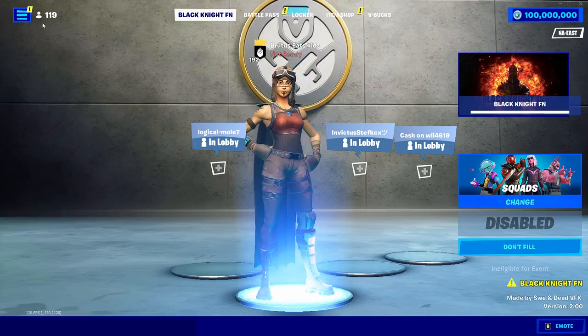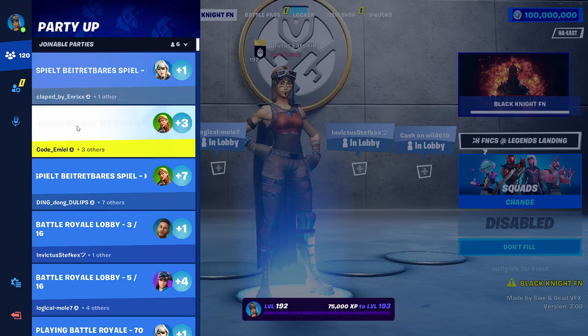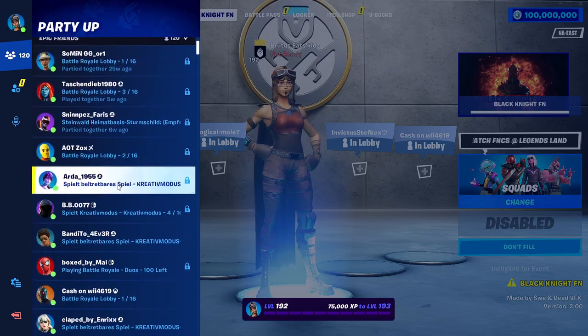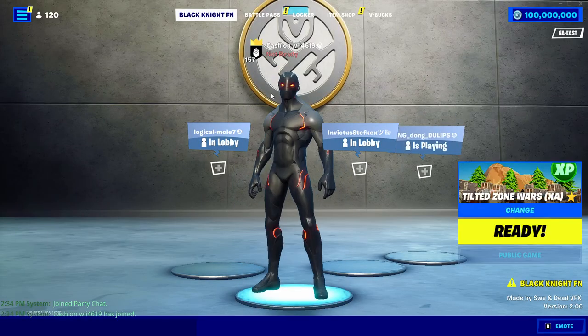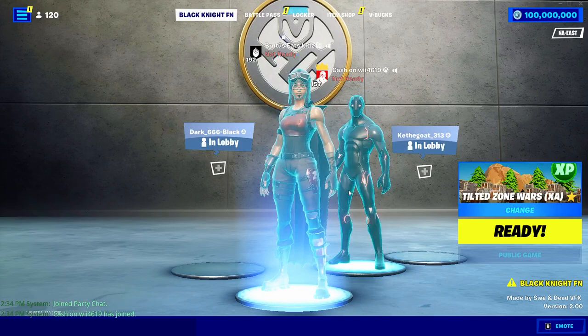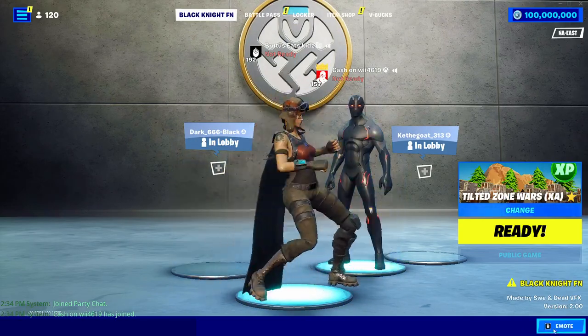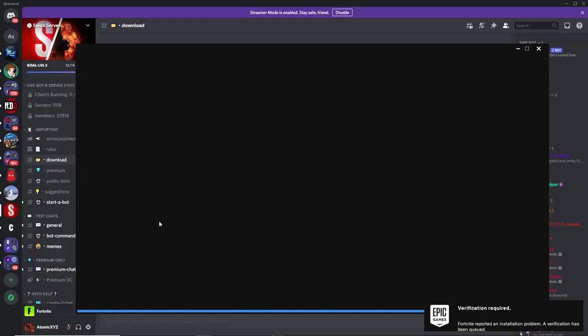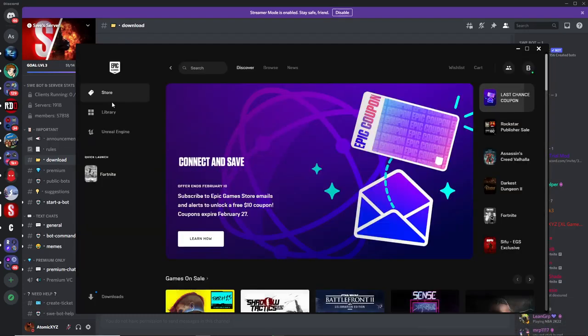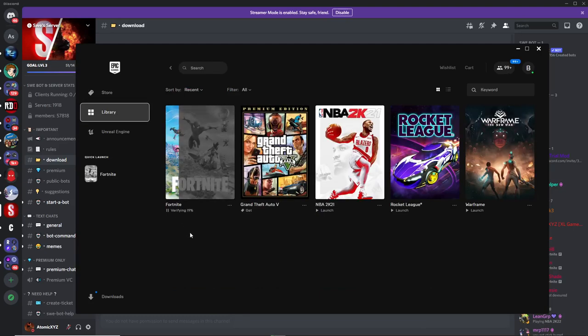Since this is a hybrid server, you can also join your friends. In your friends menu, you'll have all your friends that are in the game and you'll also be able to join them in the lobby. If you join someone, they'll be able to see your skin in the lobby — you can do all the emotes and everything. Once you exit out of the game, you'll see a verification on your Fortnite game. Just wait for this verification to get to 100% and then you'll be able to play normal Fortnite outside of the private server again, with your normal account and without the hybrid server features.